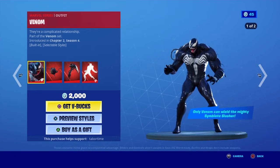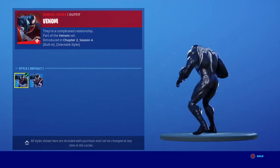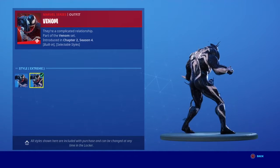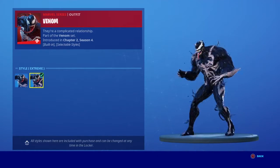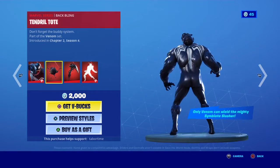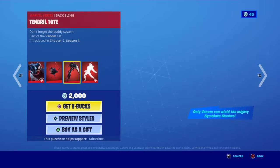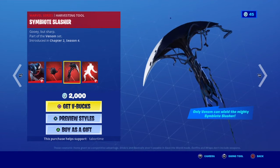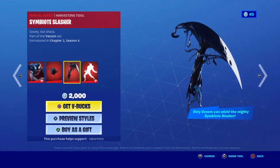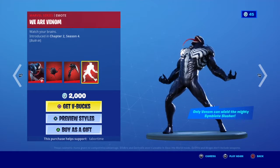It's already out — only Venom can wield the mighty Symbiote Slasher. So the Venom skin with the Extreme style, and the Tendril Tote back bling. Oh my god, the Symbiote Slasher pickaxe — whoa, it's broken. Whenever I try to swing it it's not working. The Venom skin is weird.